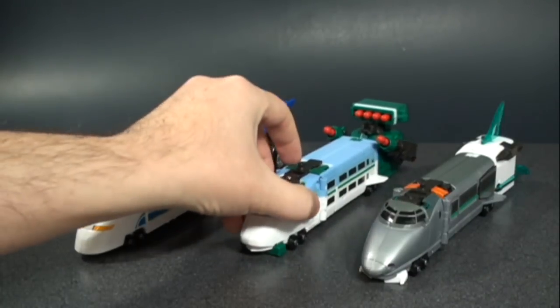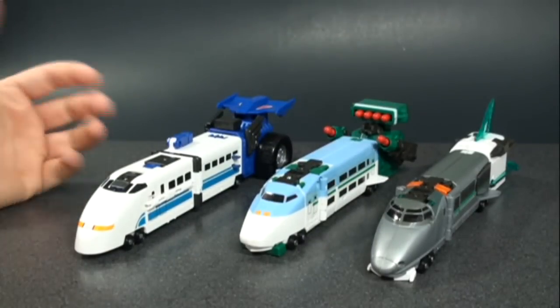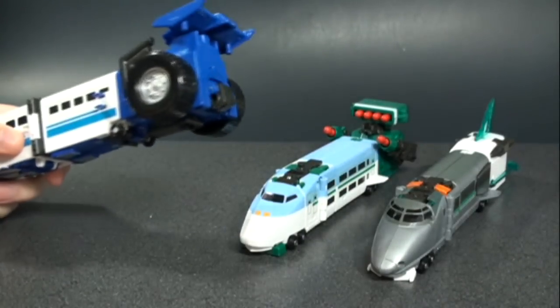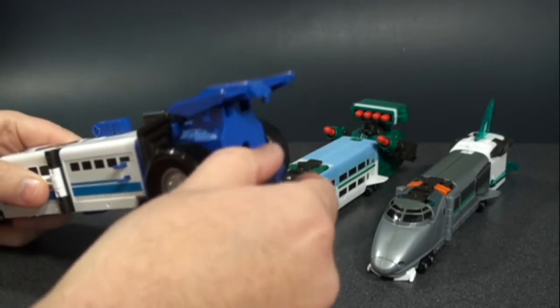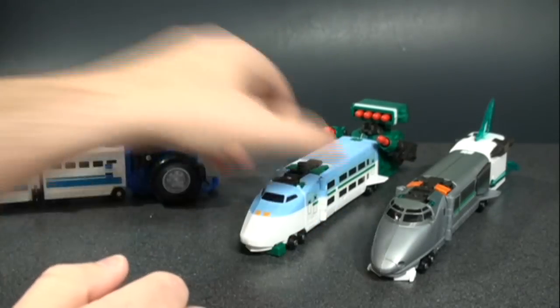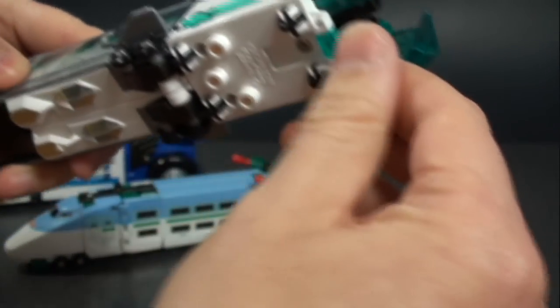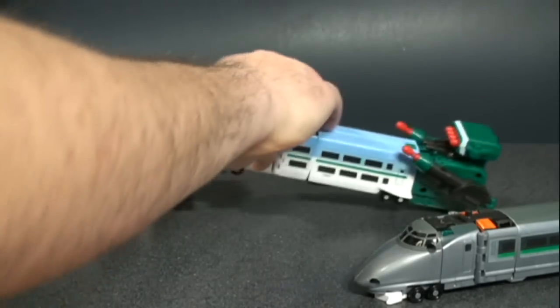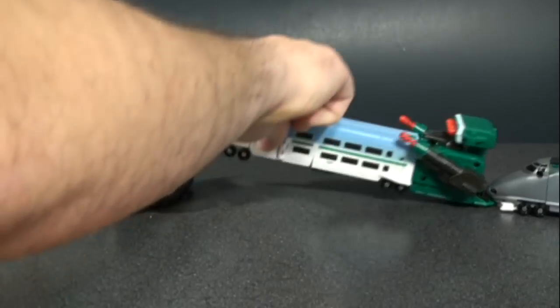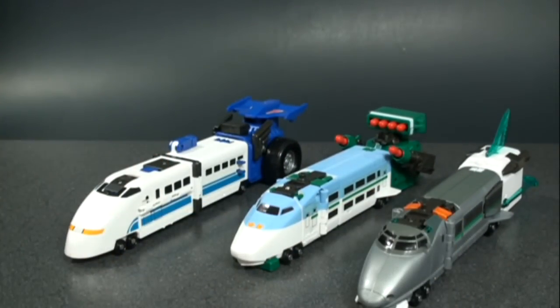Very nice looking train group. They have all these accessory pieces to make them unique. You can form a convoy by connecting them together — there's a connective port on the back of their accessory piece. You just pop those out and then it fits on their front end, and now you have them connected. Nothing too special there, but I just want to showcase that option.